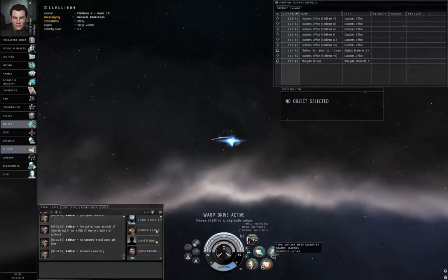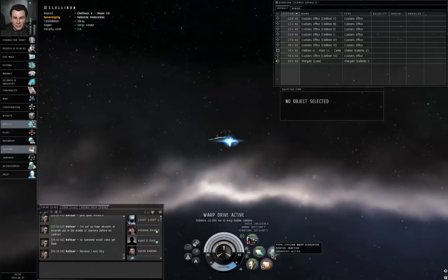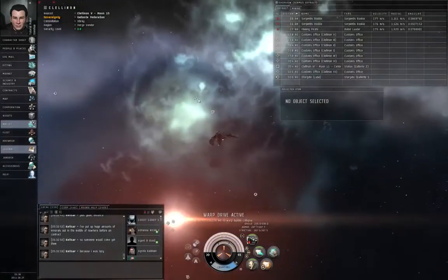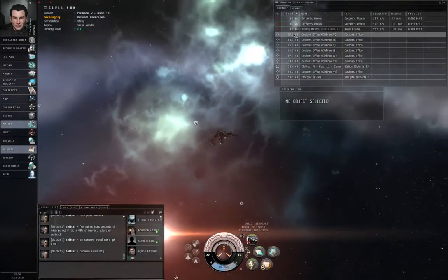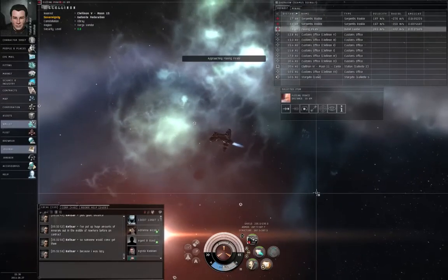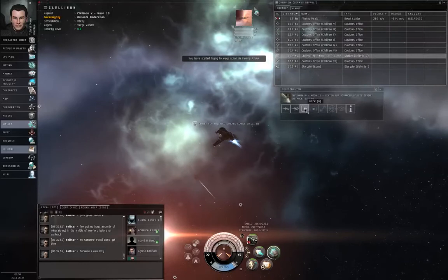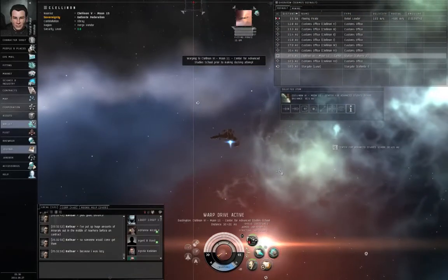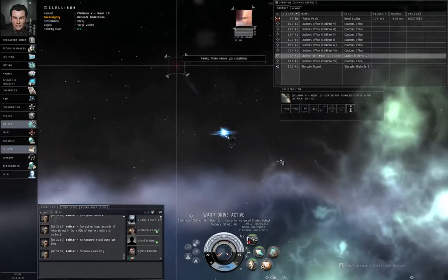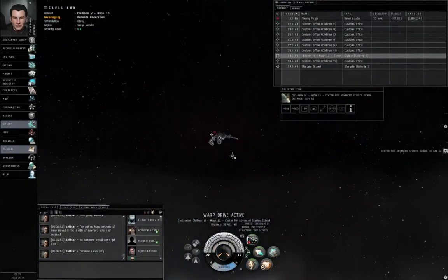Warp disruptors and warp scramblers are mid-power modules. There is the fleeing pirate. Approach. Target lock him. Turn on your warp disruptor — it's waiting for the target lock. Done. Left-click the station, dock, and we are finished. His buddies despawn and you can just warp out.